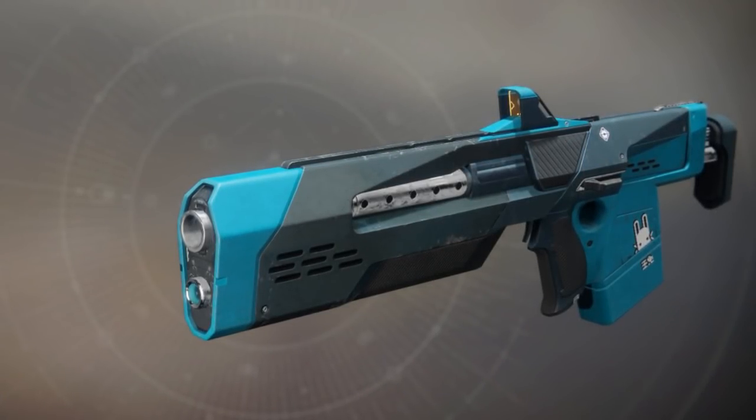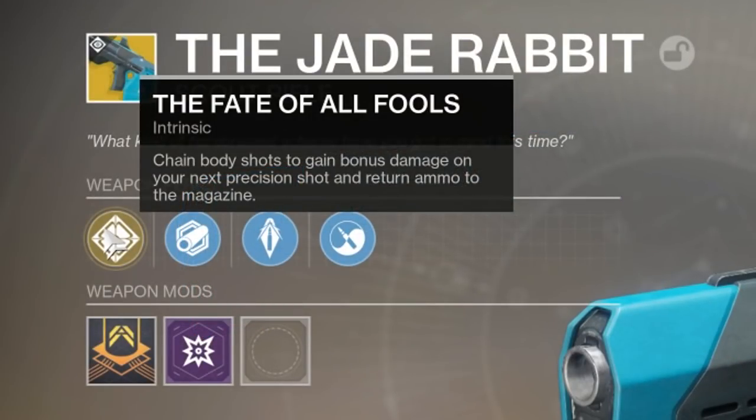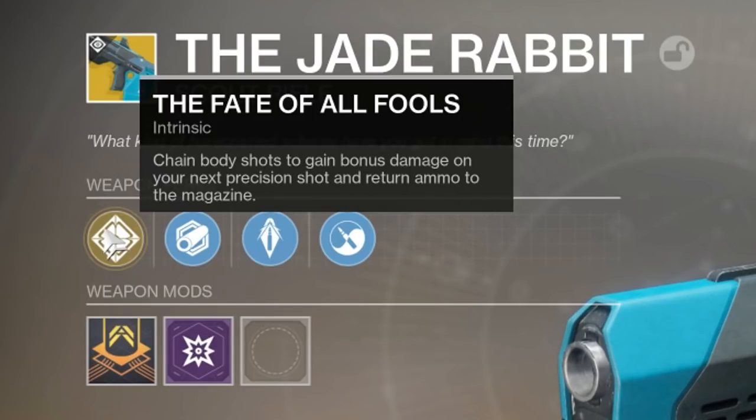The Jade Rabbit is an exotic kinetic scout rifle finally available to everyone in Destiny 2, provided you have the Curse of Osiris expansion. Its main perk, the Fate of All Fools, causes chain body shots to gain bonus damage on your next precision shot and return ammo to the magazine.